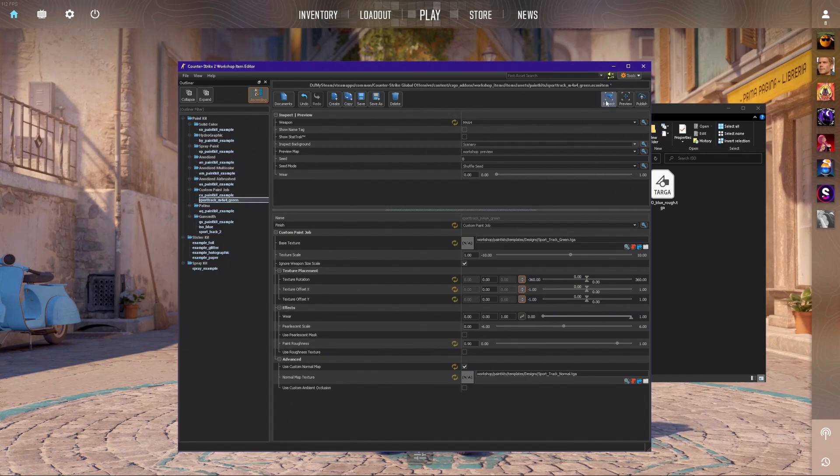A couple other things I'll point out real quick: obviously you have your Inspect button, which allows you to see your weapon on screen. You have your Preview, which allows you to view it inside the game. And then finally you have your Publish button on the right. Those are just a few of the brand new things with the new workshop. If you have any questions feel free to ask — I'm always glad to answer them. However, there are some things that I feel are much more important to talk about, and that's what we're going to cover throughout the remainder of this video.